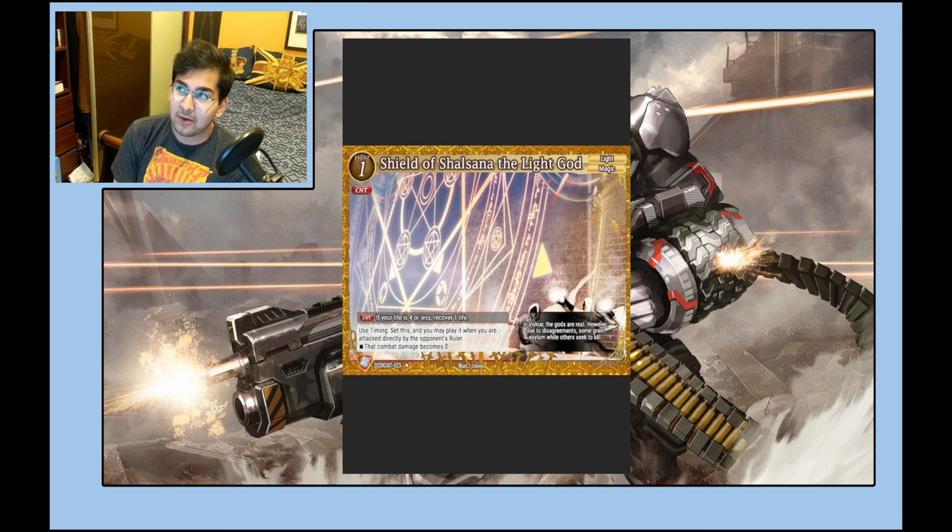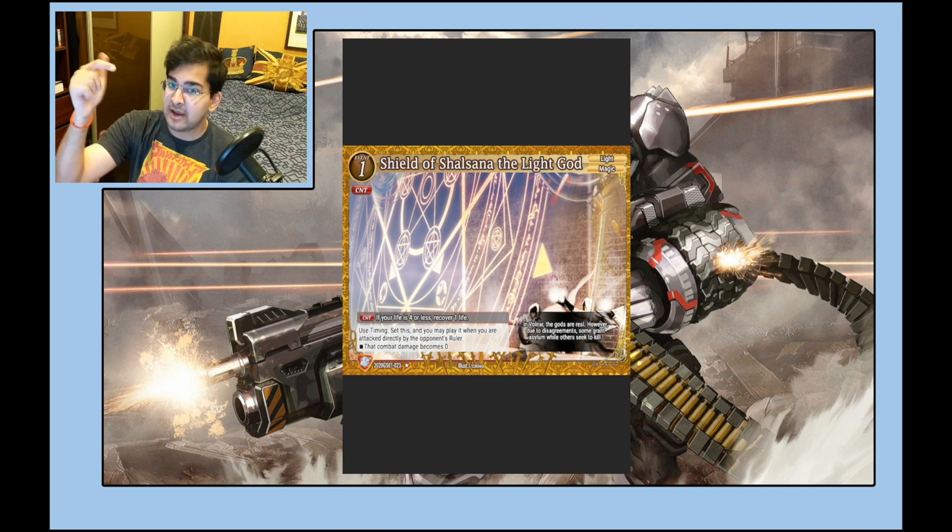Shield of Shalsana — I'm not a big fan but a lot of people are. The argument is that when you hit this as a counter late in game it's essentially heal two, which is true. You can also use it when being directly attacked to reduce to zero — that's great, though you do have to pay one for it. Personally I'd rather play Absolute Barrier because it's free. I understand the value of the extra heal, but I'd rather always be able to null an attack to zero than sometimes be forced into an unoptimal turn.